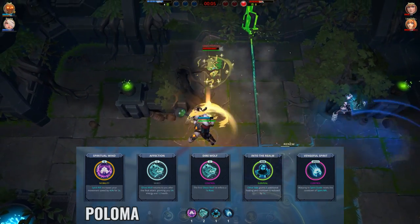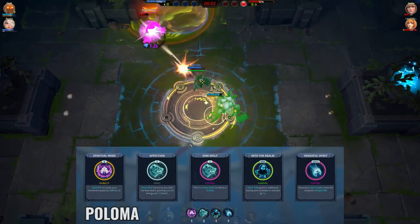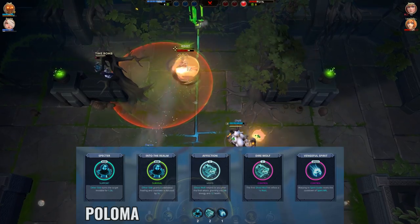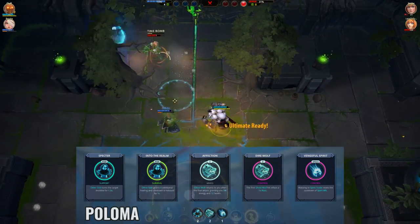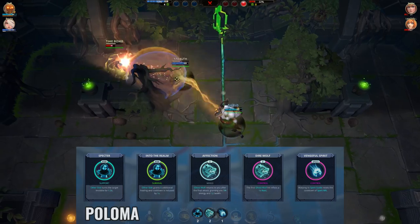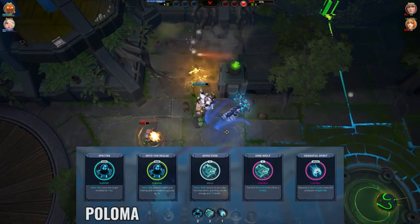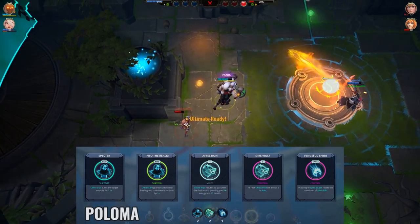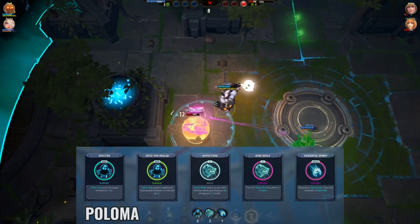If I feel like the enemy team might try to rush me or a teammate down, then I'll use a build like this instead. It's pretty much the same as the one I showed before, except I replaced Spiritual Wind with Spectre. The invisibility you get from your mouse 2 with the Spectre battle right means enemies won't know exactly where you'll end up. Enemies very often follow to chase you down if they can see you, and Spectre stops all of that quite handily.